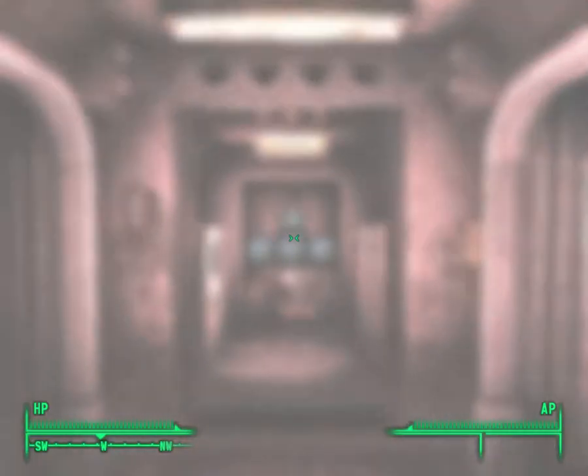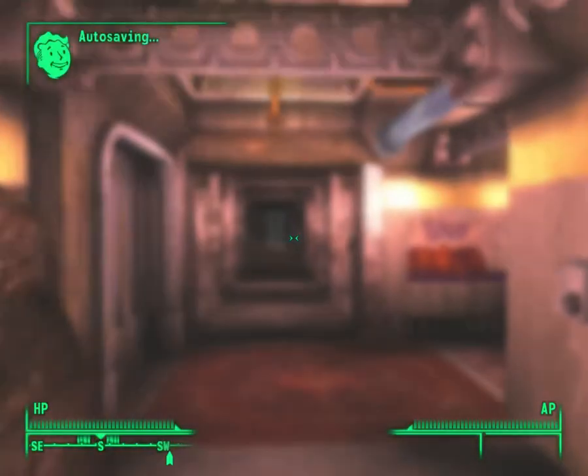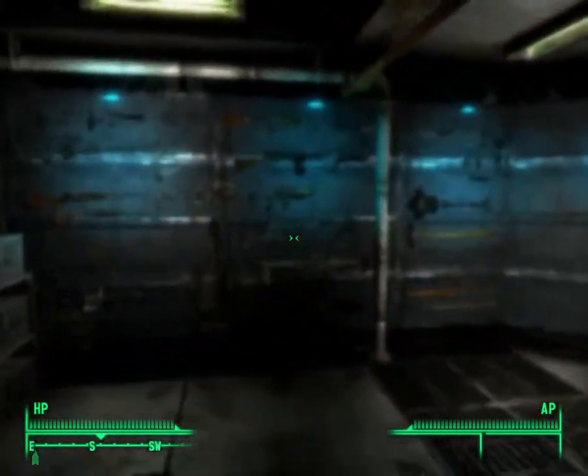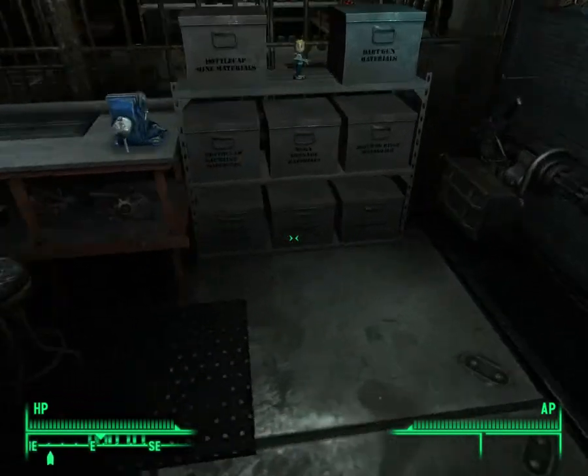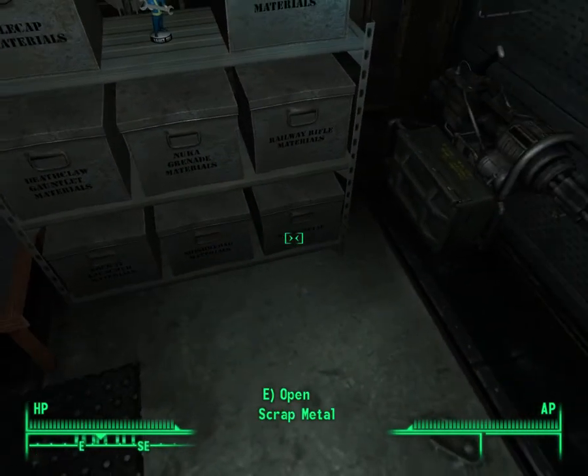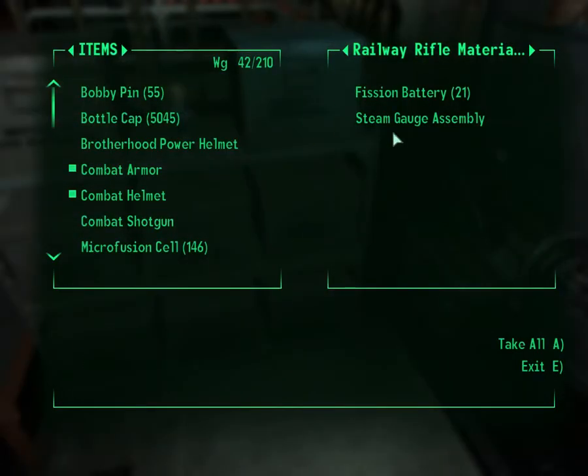I'm actually not going to cut out this part. It's been a while since we've been here. The wall of weapons is getting large, and actually... where's the Railway Rifle? It actually organizes your stuff into craftable items.